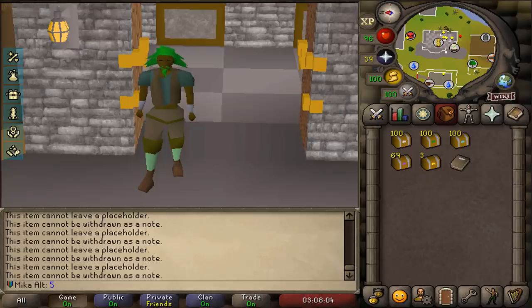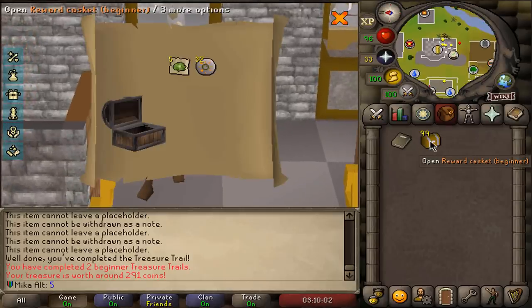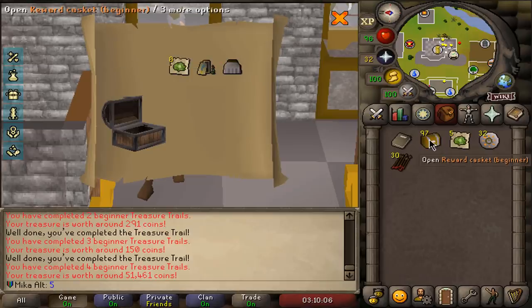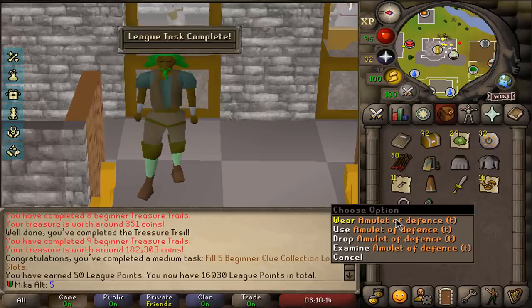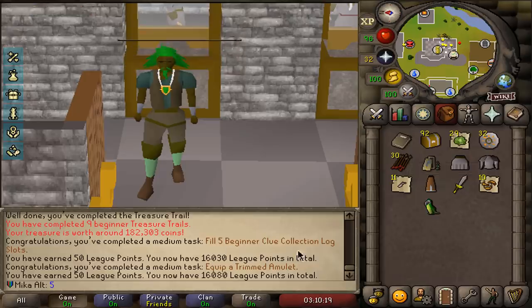Let's see what we get. The tab is created. We are starting with the beginner clue scrolls and what we want from this is just as many uniques as possible. I don't really care about all the other things — uniques is what we're after and the drop rate is three times increased. This is one of those things you can expect — we're gonna be getting a lot of points, and we can even wear this for even more points.